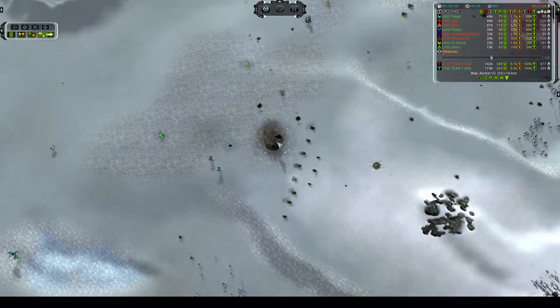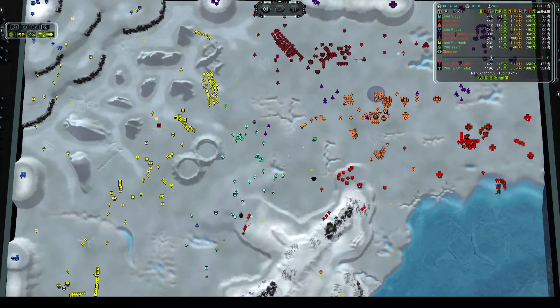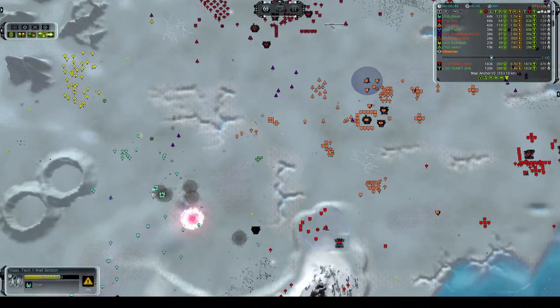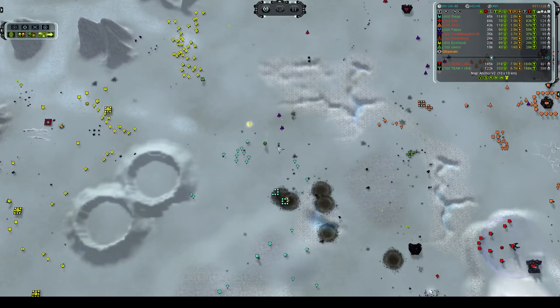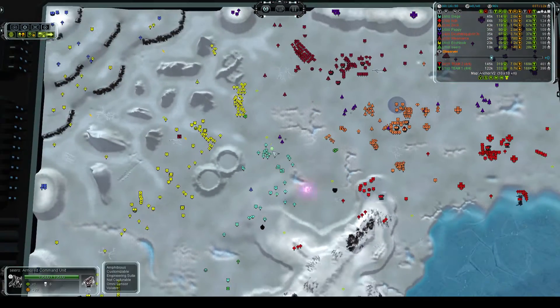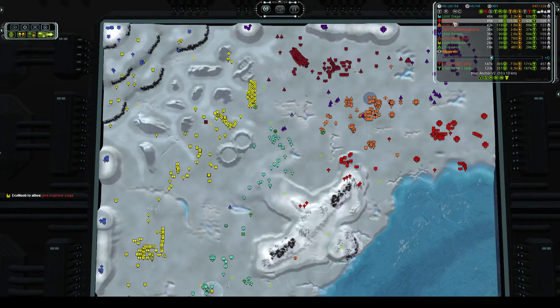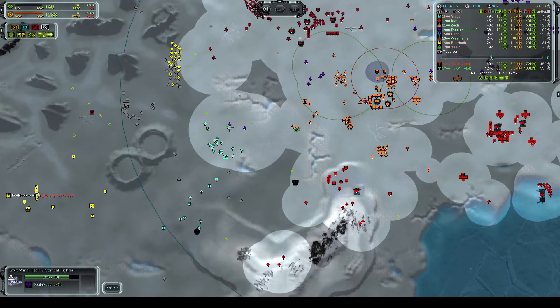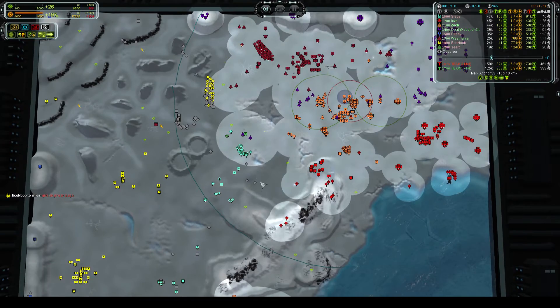Westmania and Ekonu are just lining up right in front of Westmania's base. Zok is going to push a little bit forward. Ciro is still using his commander like a Rambo, but he probably has a little bit more survivability than you think because he has stealth on his commander, so the other team probably can't see him. They can see him now because of these swift winds, but if they kill those, they won't be able to see his commander anymore.